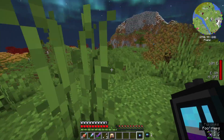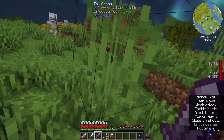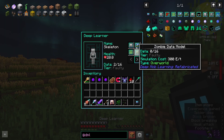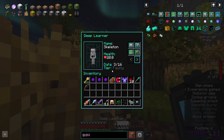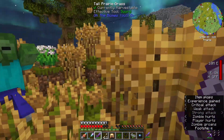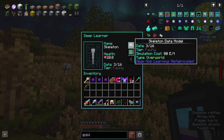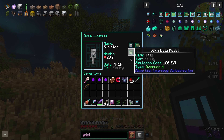There might be a priority system here, because I'm killing skeletons but the skeleton data model is not increasing — it might be because all those kills are counting towards the overworld data model. Two and five — yeah, I think that might have resolved it. Three for skeletons, five for overworld. So things don't get double counted, and the zombies aren't updating at all because overworld is taking priority.